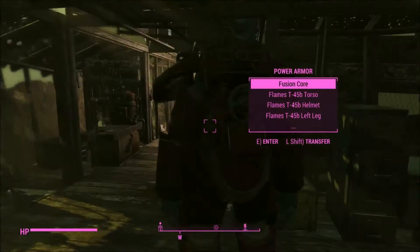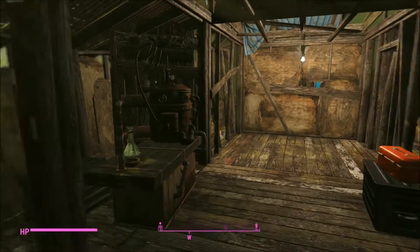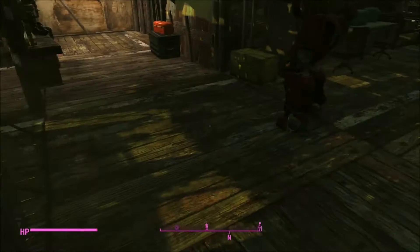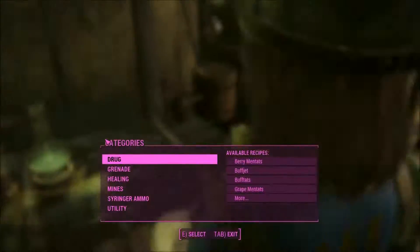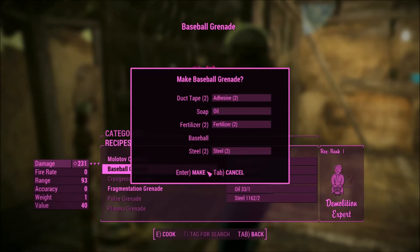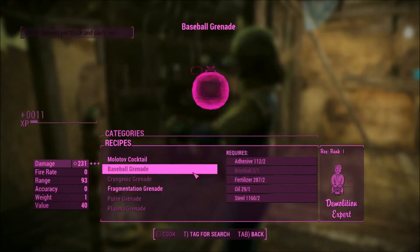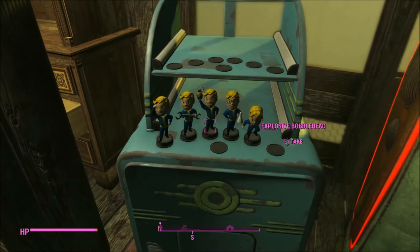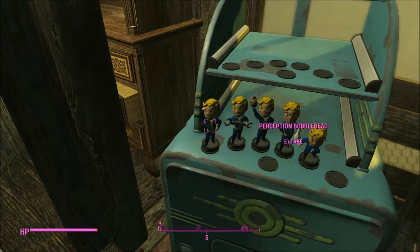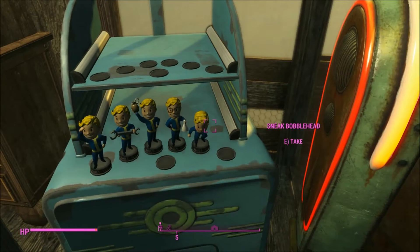I'll leave this one here — we'll see if any of my settlers decide to get inside. Now, while I'm here, I'm going to double check that I have my grenades all stocked. I can make baseball grenades and I'm going to make some of these. And I decided to show you my bobblehead collection — so far I have the perception, repair, explosive, science, and sneak ones.